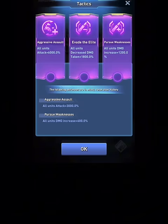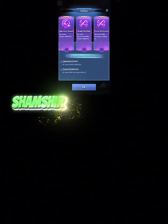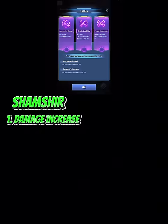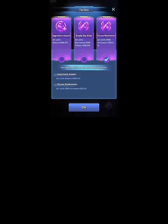If you do not use the Shamshir set, it will not help you at all. From this perspective, rank one is the damage increase. Here is a great example: I can choose between 1,200 damage increase and 6,000 all-units attack — which is better? You need to know the ratio: approximately 1% damage increase equals 10% attack. So choosing 1,200 damage increase is equivalent to 12,000 all-units attack, making the 6,000 attack option far weaker.